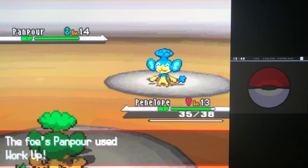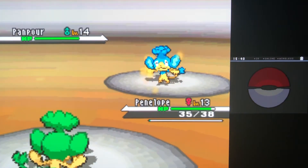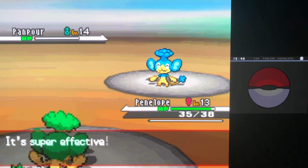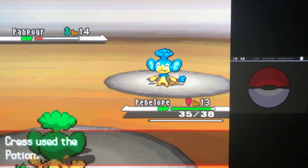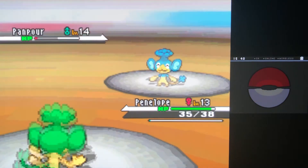Vine Whip should do really well here. Panpour uses Work Up, getting that buff on both Attack and Special Attack, so the Water Gun will do a bit more now. But Pansage crits with Vine Whip — Cress is forced to use a Potion, and that might bring Panpour really low.